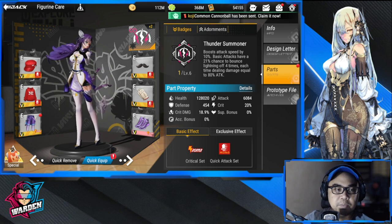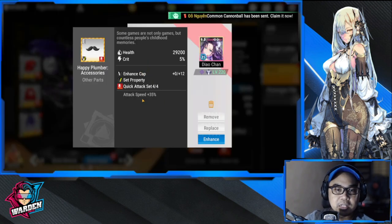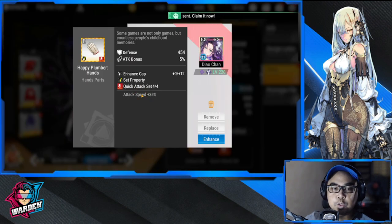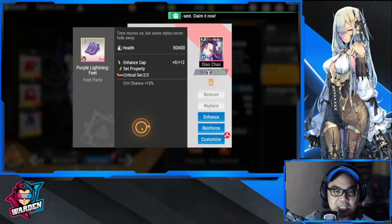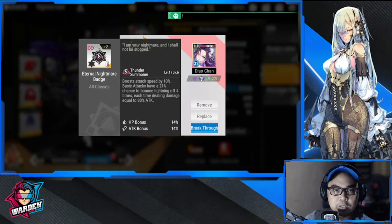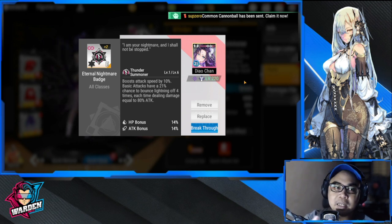For her parts, we'll be using a Quick Attack set, obviously, because we need her to have the quickest attack possible to trigger her passive. Take note that she will also need a Critical set with that.